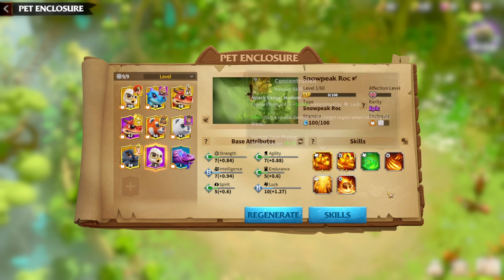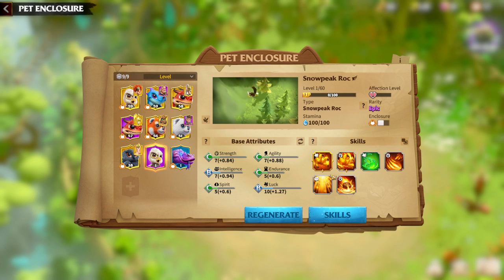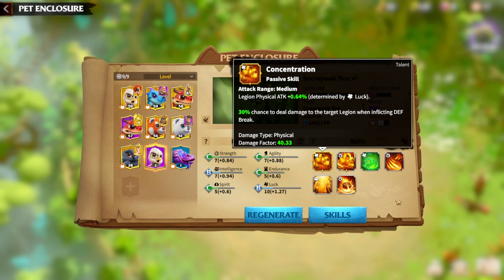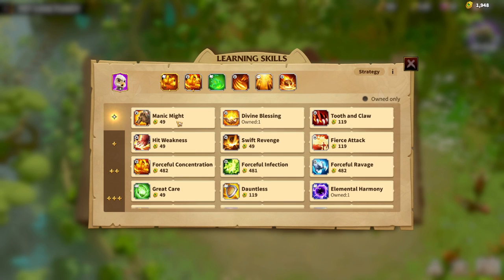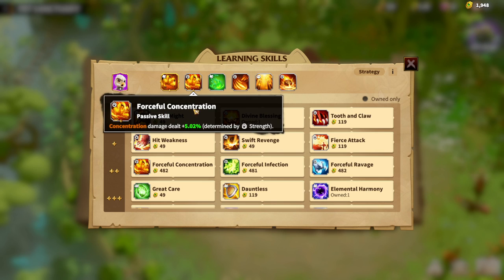This is my first Snowpeak Rog, or really the first Warpet, for which I captured one and got a 1 star skill. I tried a lot but finally it's here. Since we already spoke about the main skill, it's time to speak about how I would build my Snowpeak Rog. It's pretty simple — concentration is the main skill, and I went with Forceful Concentration. I used a lot of currency to buy this one, about 2,900 currency. The concentration damage dealt is increased by a percentage determined by Strength.